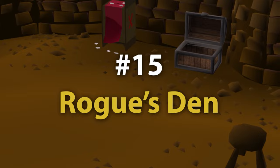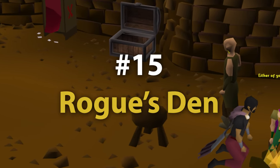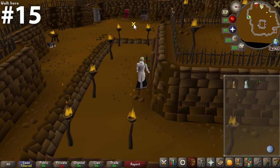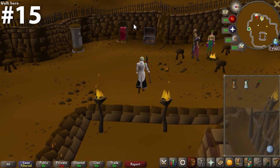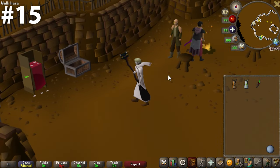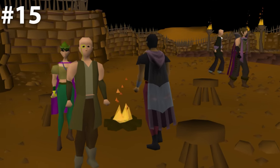Coming in at 15, we have Rogue's Den bank chest. On paper it's not a great bank chest. However, the longer you bank stand here, the more you enjoy it. There's something about coming down a trap door — there isn't a guild for thieves, but this kind of feels like it. It feels like you're a little bit part of something when you're down here, even if you're just standing at the bank. Although if you're going to bank stand down here, I would not recommend keeping anything in your back pockets.